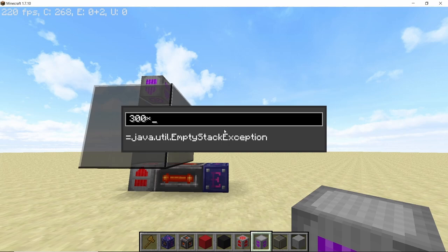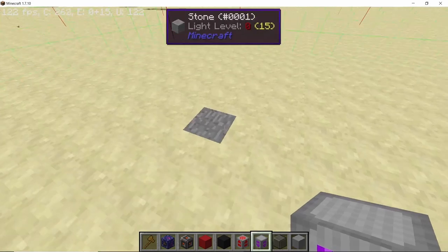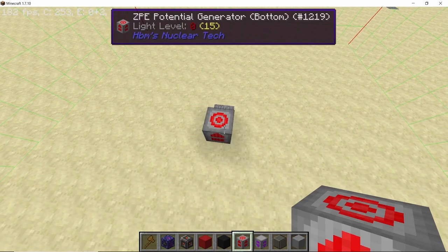Based on this, we are going to have a total of 45 ZPE generators in a single tower, and that tower will be 50 blocks high. Each tower will give us 675,000 HE per second, and a total of three towers will give us 2 million HE per second. That is the calculation this build was designed around. Here I have marked three points in three different chunks just to show that this entire tower actually fits in a single chunk.